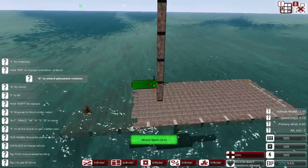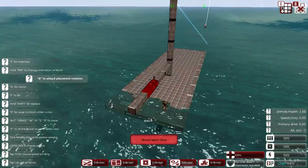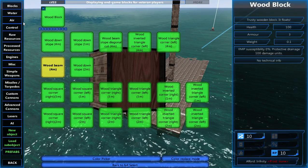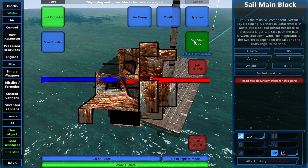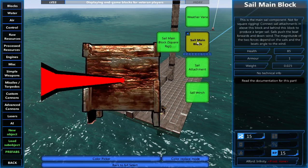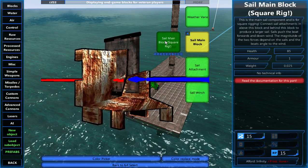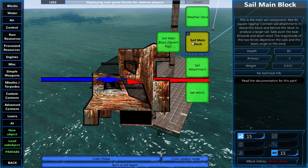Your boom has to be placed at the bottom — if you place it at the top it won't work. All the sailing stuff is in the sail main block menu. This is for regular sails, and this is for square sails. You can kind of see it in the picture there.